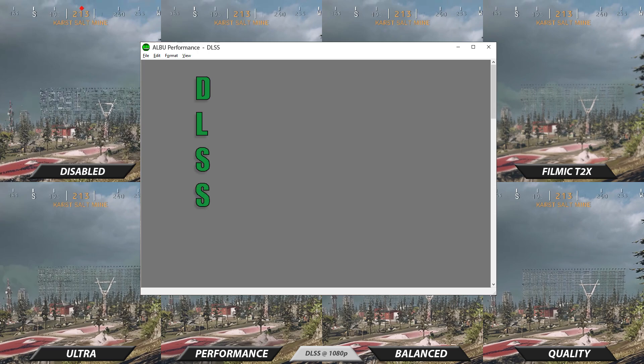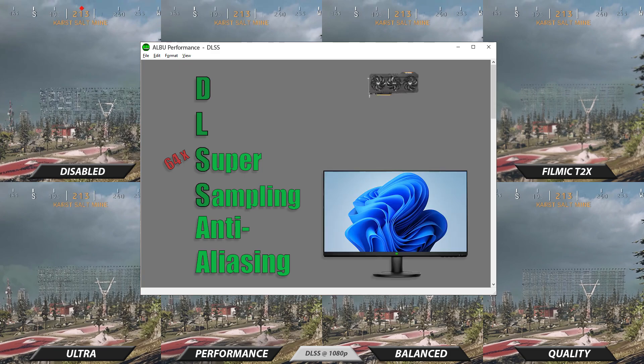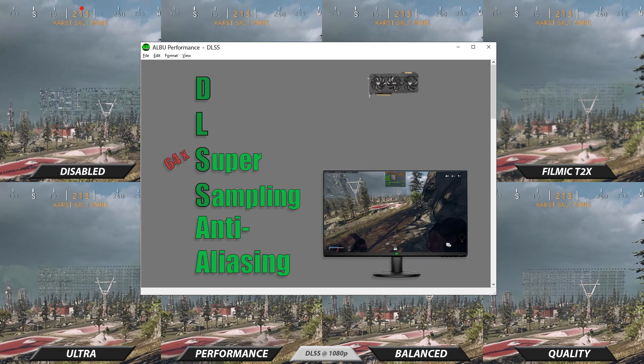The SS in DLSS stands for 64X Supersampling Anti-Aliasing, more commonly referred to as SSAA. This is why when you turn on DLSS, anti-aliasing options become disabled. The other thing that DLSS does is reduce your GPU load by rendering the game at a lower resolution, thus increasing your frame rate. Then it uses NVIDIA's Tensor Cores, found on all RTX cards, to upscale the image to your chosen native resolution, while adding a little extra sharpness filter as well.